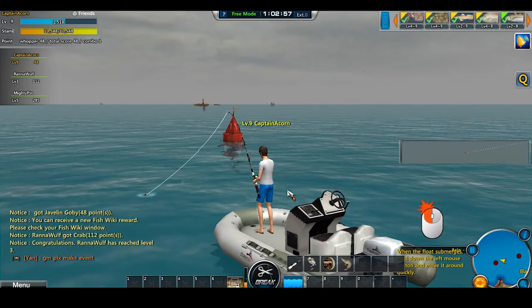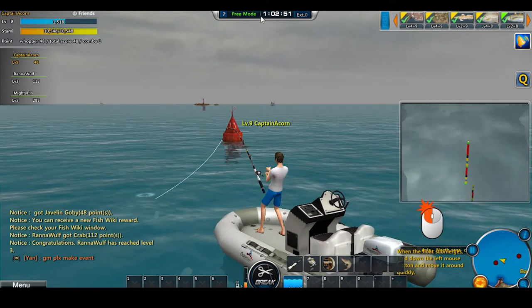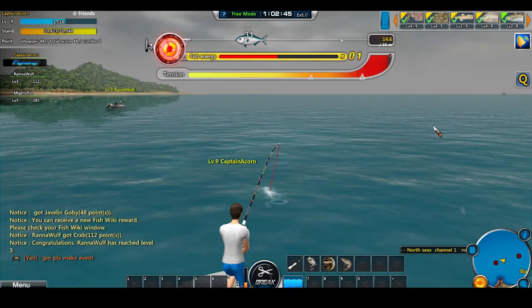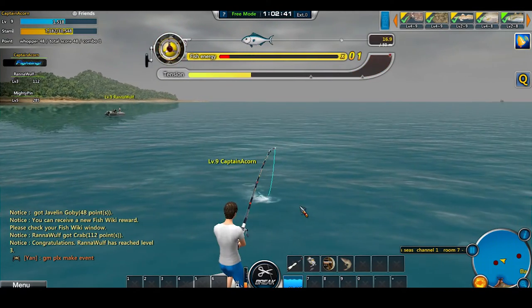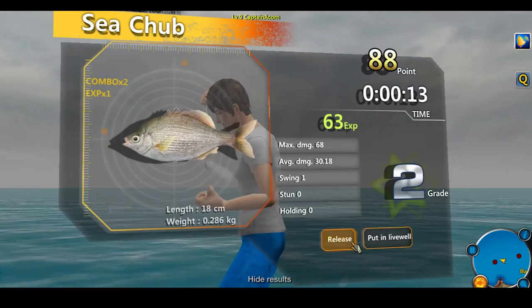Once you actually get a fish on the hook, the game becomes a battle between you and whatever you caught. You need to keep tension on your line to wear out your catch and reel it in. If you get too much tension the line will snap, and if you have too little it can get away. You can also stun the fish by violently jerking your pole.